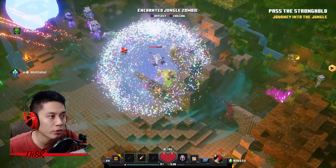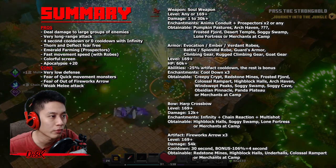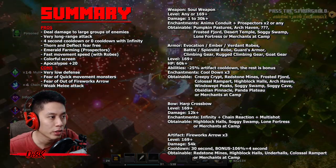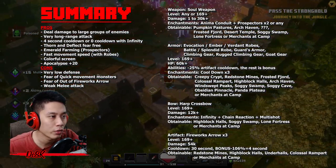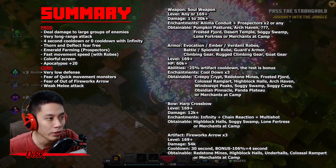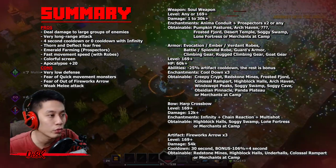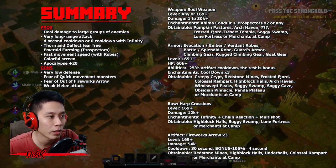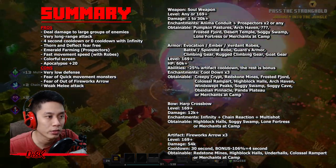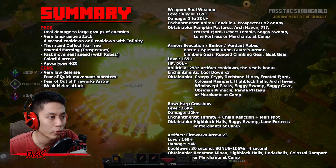Here's a summary of the pros of this build: you can deal damage to large groups of enemies, very long range attack, four-second cooldown or zero cooldown with Infinity enchantment, pain-and-deflect fear-free — another fear-free build — great for farming with Prospectors enchantment on your weapon, and fast movement speed with the robes.